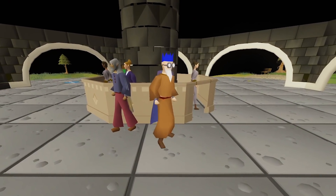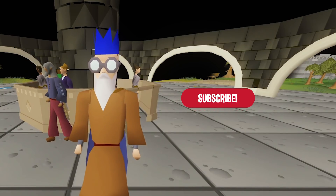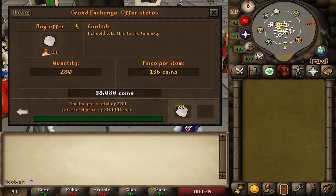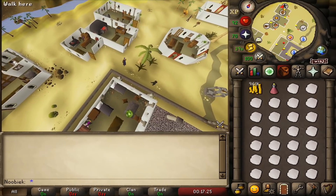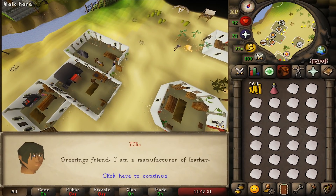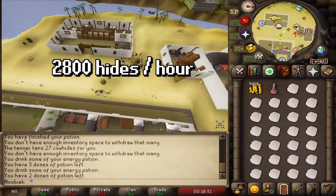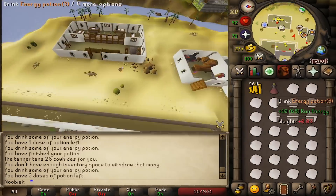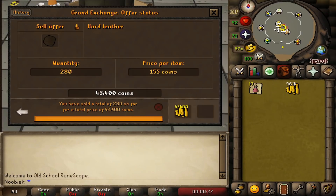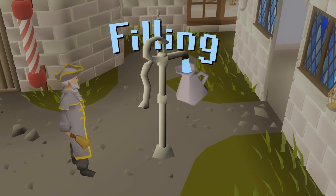Welcome to the processing segment. Tanning hard leather is a well-known method — you need cowhide and some GP. The best place to tan is at Ellis's in Al-Kharid; click the cowhide and use it on Ellis to choose between soft and hard leather. Using energy potions lets you tan around 2,800 hides per hour, versus 2,000 per hour without. Always check GE prices first — during my attempt the prices were not profitable, resulting in a loss of around 10k GP per hour.